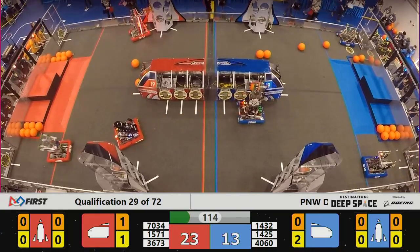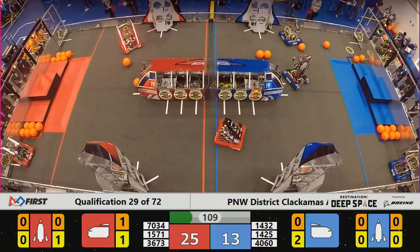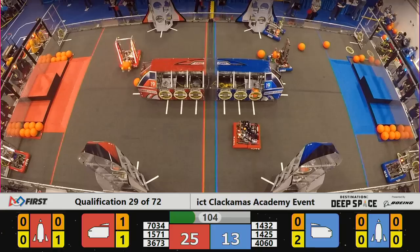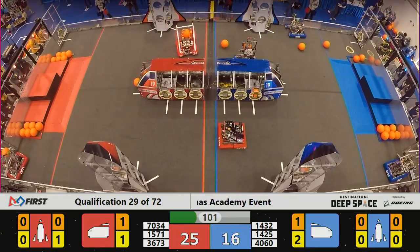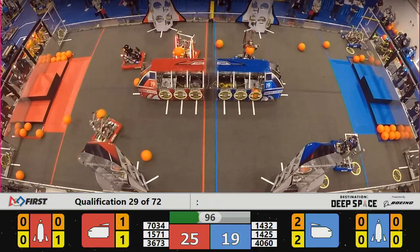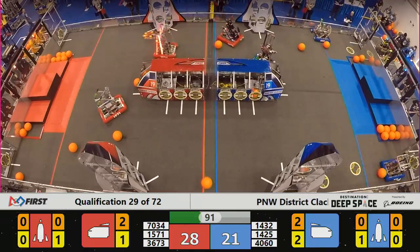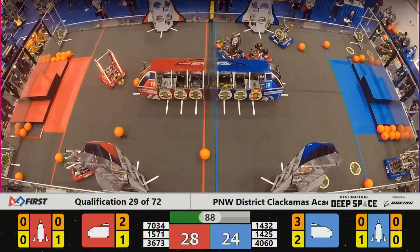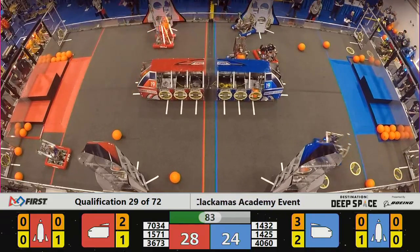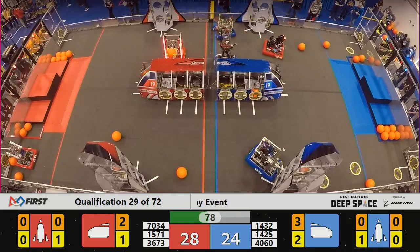Another hatch for 1432. Fast loading. It's a spin to lose one, they lose both. On the red side of the field, 70-34, To Be Determined — working, filling up their cargo ship with precious cargo and points for the red alliance.